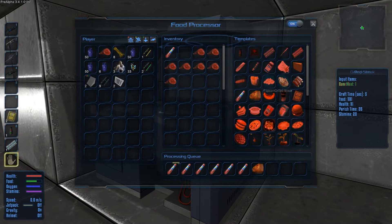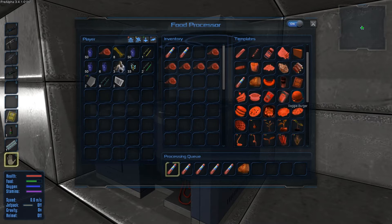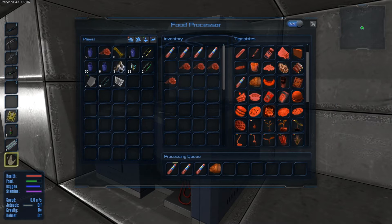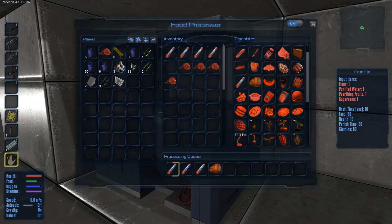And one ham because we like the ham. We could have steak if we wanted to or ribs. Look at all this food, it's ridiculous, look at this. What's that? Pumpkin cookie, waffles, that's breakfast salted, ratatouille, pizza, burger, meat burger as opposed to what? Fruit pie.